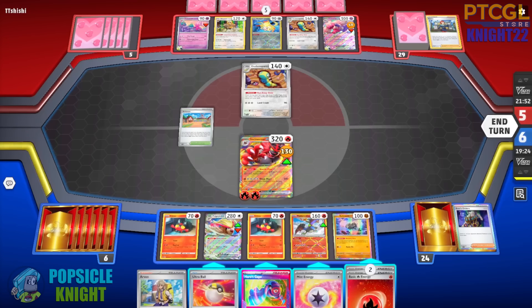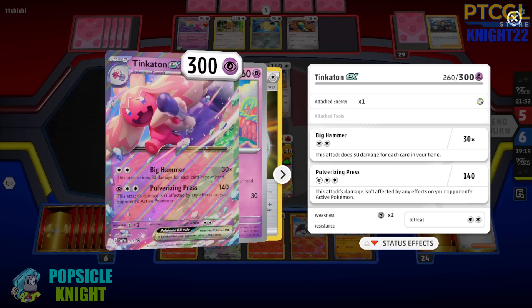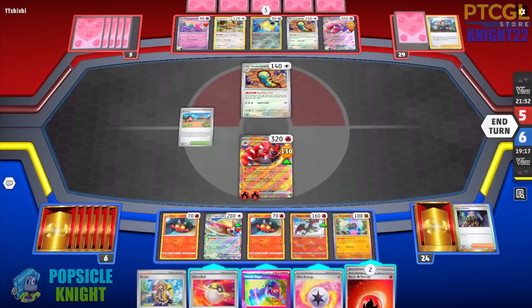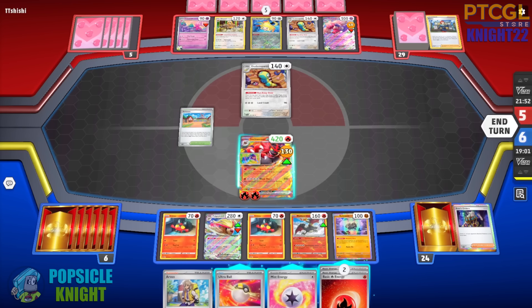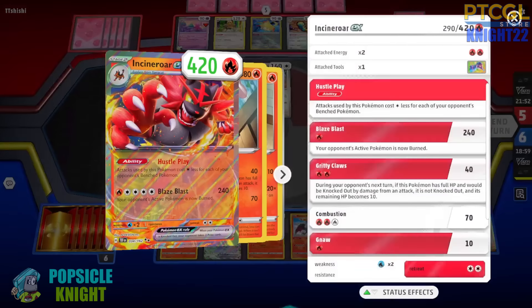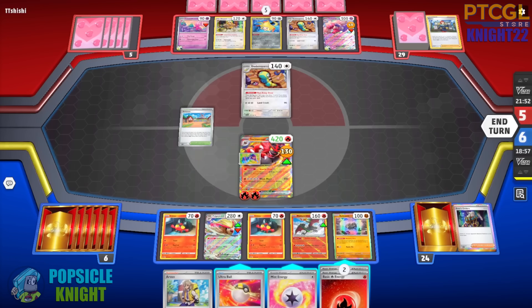190 though — can they deal enough damage? Three damage for each card, that's 150 right there. They just need four more. So they might actually be able to deal enough. I could survive with Hero's Cape. So now we have 290 HP — we should be able to survive an attack.